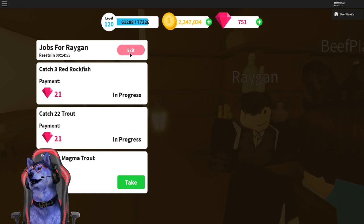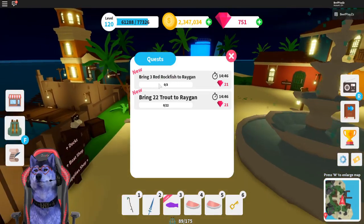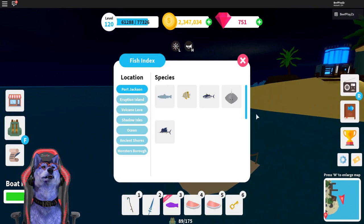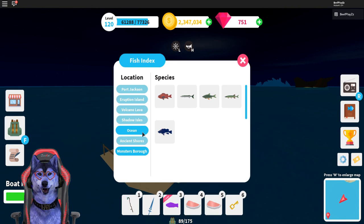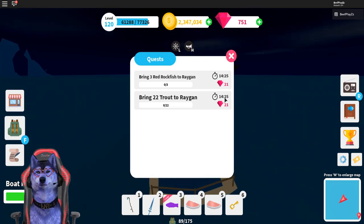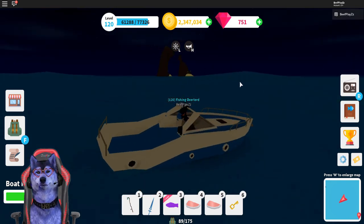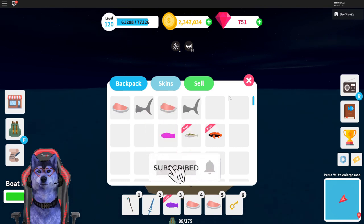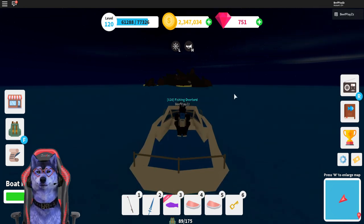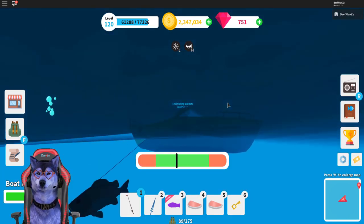Let's get this one. We're going to do some red rockfish — I believe we have to head over to this location. You can always check your map to figure it out. They are common and we only need to get three of these, with 14 minutes to complete it — that's more than enough time. You can use the basic rod if you're looking for commons; that's probably your best bet. I'll use the default rod to get those commons and start fishing around here, avoiding the hotspots within the map.